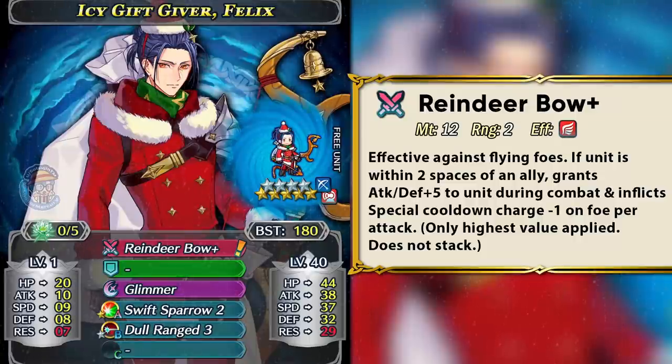Felix doesn't really have any super boon, but when it comes to max investment, plus speed IV is going to be his best IV to go for because he is a pretty fast armor unit and that is rare, so you might as well capitalize on that.